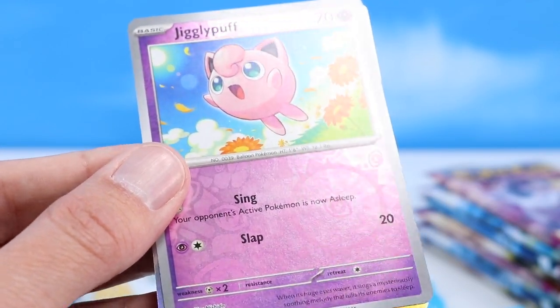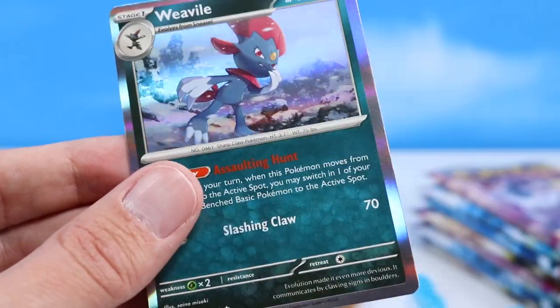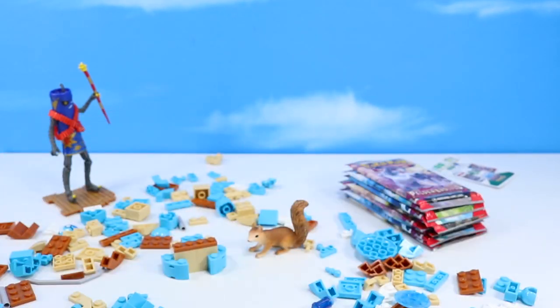And Jigglypuff — there's a good one. That one's fun. And I see something really good back here — it's a Weavile. Pretty good. That's a good start, a holo Weavile. So we can go with that pack pretty well to begin the day.